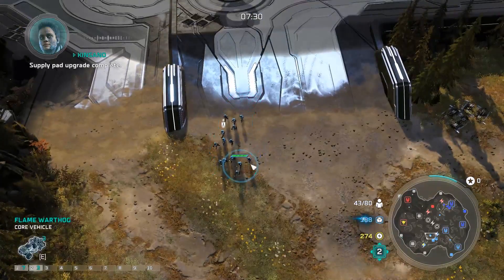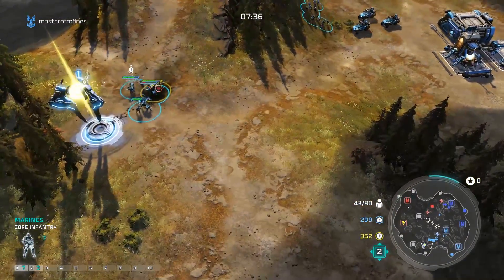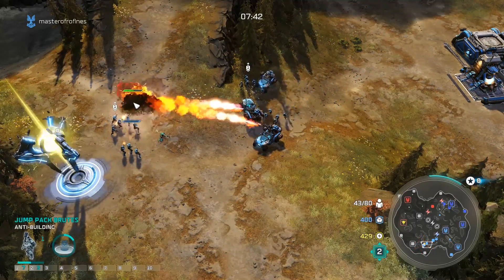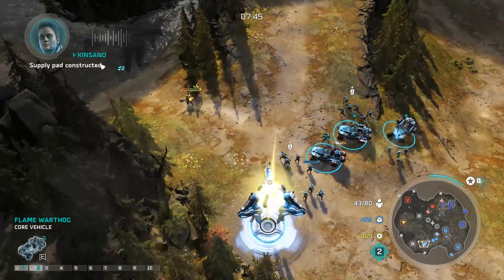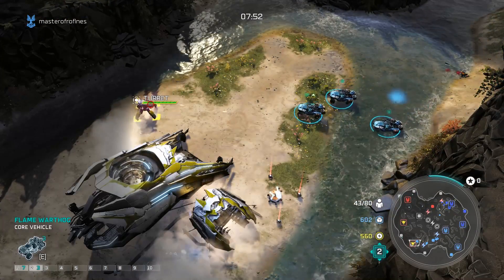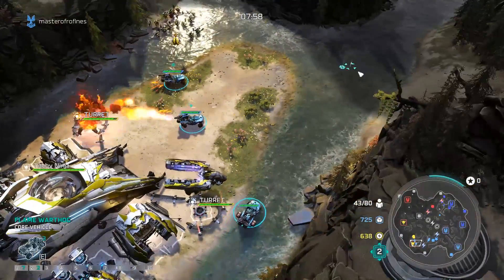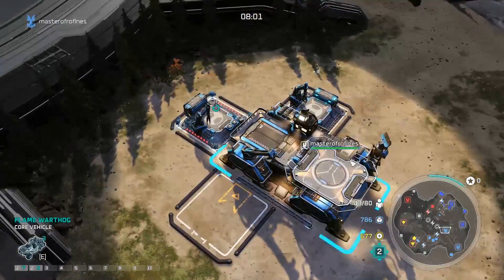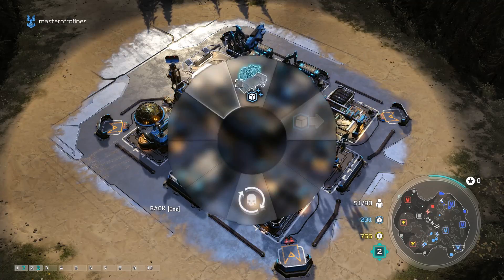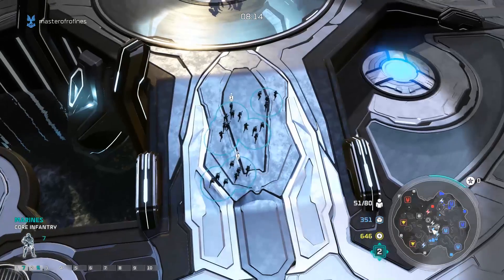Jump pack brutes — cool. Supply pad upgrade complete. One jump pack brute can't kill three marines, so I'm safe to chase that guy down. Let's see if he's built up a base over here. He has — interesting. I'm out of here. Supply pad constructed. Tech three — go for it. He has quite the force. Gonna try and scan.